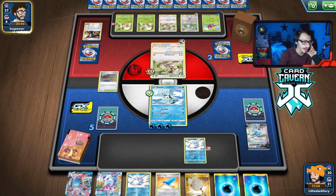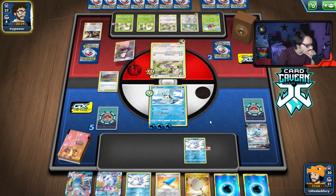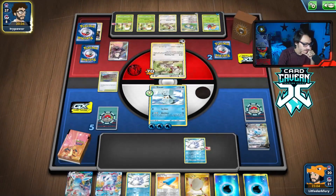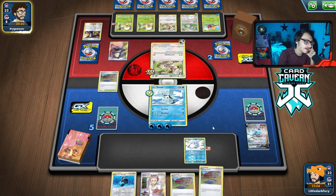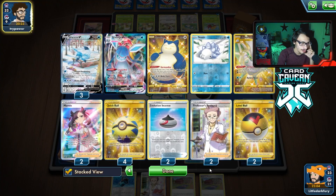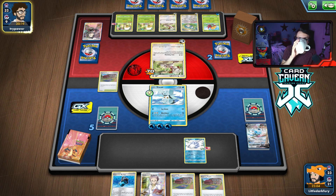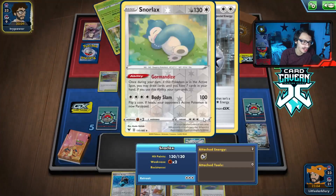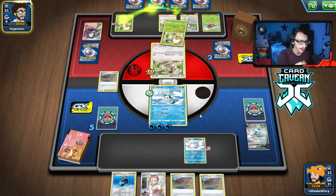If they get one Paralysis Heads here the game's just over because they KO my Ice Q. I guess I could Scoop-Up and re-bench it, then hope they don't have a Boss — but without Frostmoth we can't rebuild it back up anyway. They got a Marnie too. Maybe we should play Bird Keeper — I was actually considering Pokemon Center Lady in this deck. Okay, we got Research still. Without Frostmoth though we're just done — we prized a lot of bad cards: the other Ice Q and the Frostmoth.